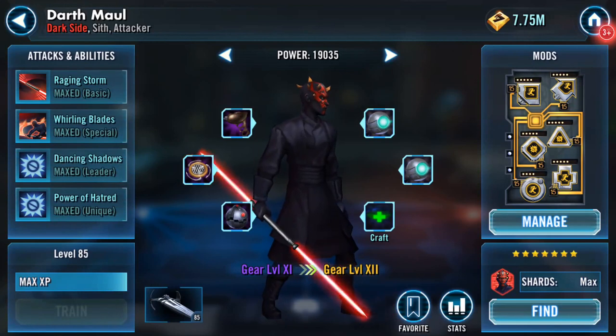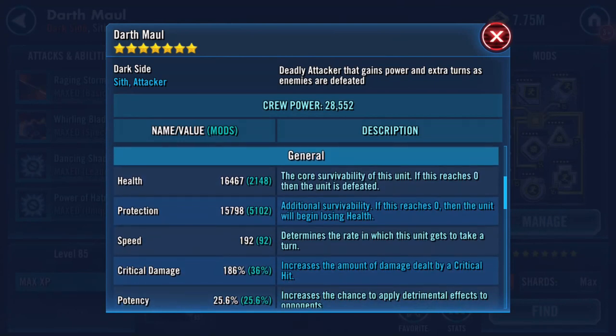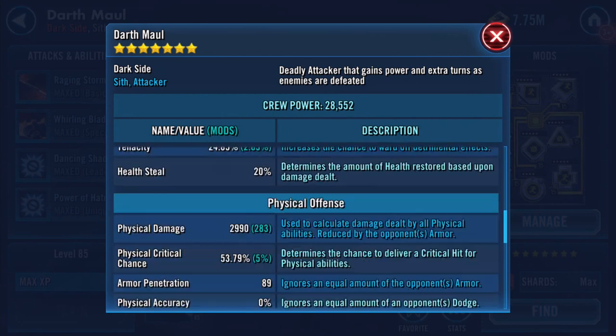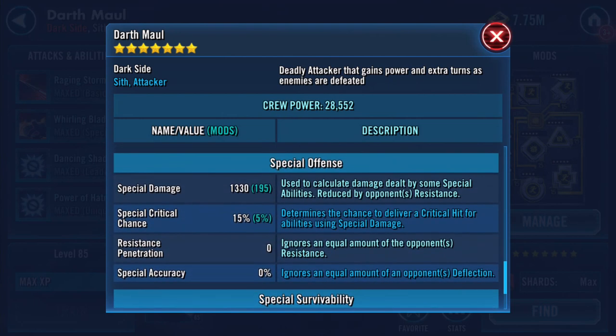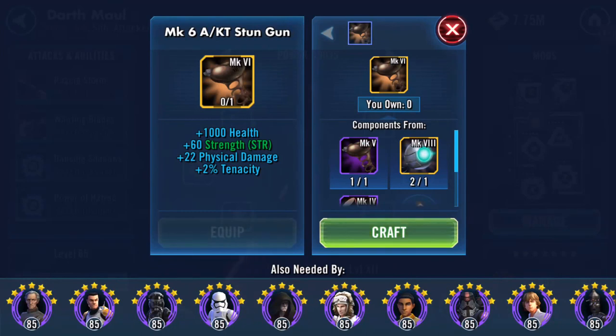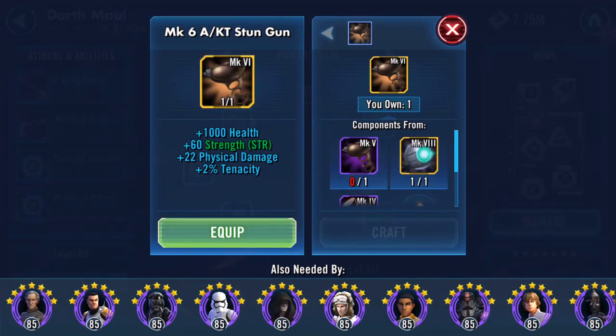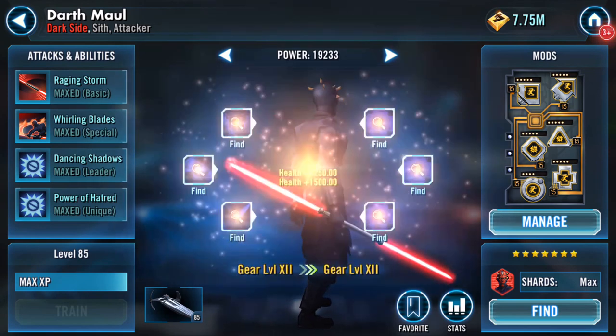Let's come back to Darth Maul. And here's his stats. I've slowed him down — I did have him up at 204. I switched a mod around. I've borrowed mods from him elsewhere. If you're wondering why the protection isn't so great, it's a 4-dot mod but it's got a lot of speed on it. I think it is my fastest protection speed mod. I've done that, and I've done that, and I've done that.